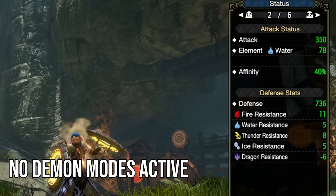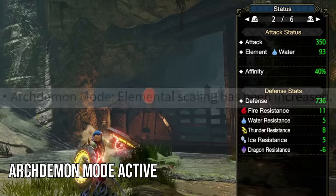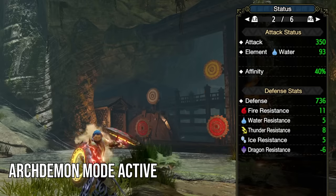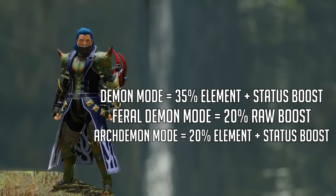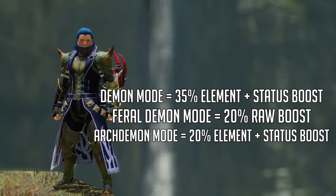Here's a fantastic detail — Arch Demon Mode is even better now. Newly buffed, its element scaling was increased to 20%, which helps us maintain our DPS massively while using that demon gauge. Baseline, your element output is just higher now throughout the entire hunt, and I believe it's also at 20% for status, even though that's not mentioned in these vague patch notes.